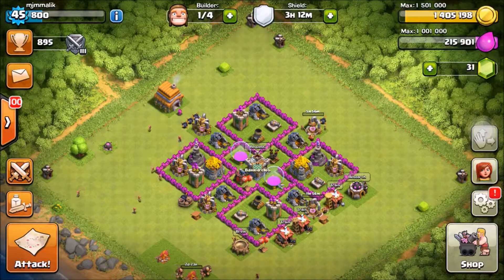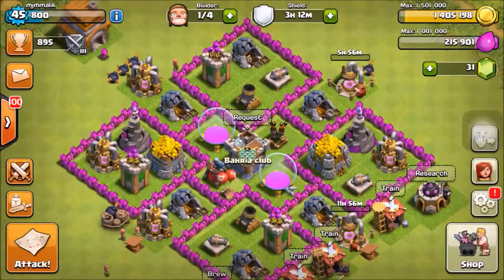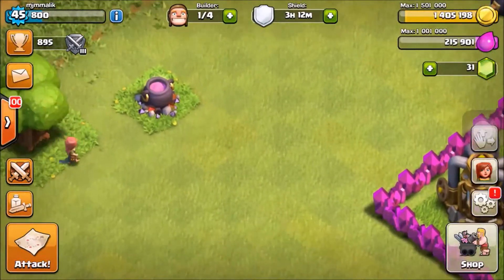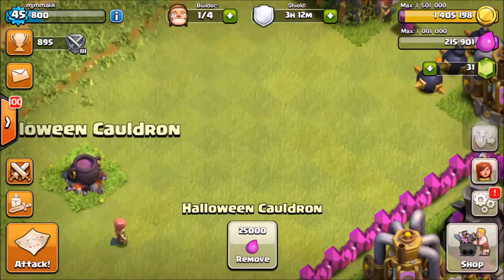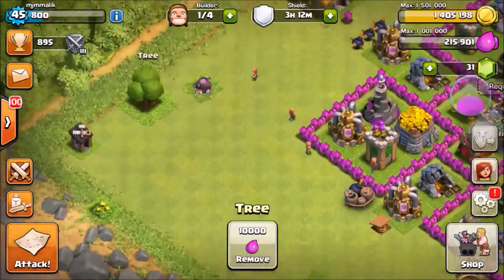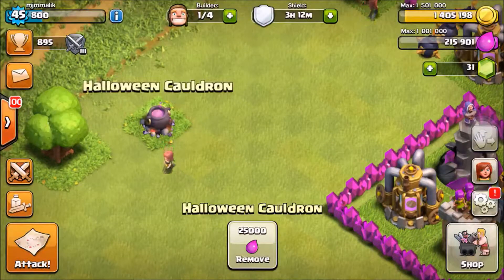Hello guys, welcome to Clash of Clans. So today when I opened my Clash of Clans I found this thing pop up. As you can see, this is not a normal tree or a brush — this is something epic. I haven't seen this thing before. It says 'Halloween Cauldron'.